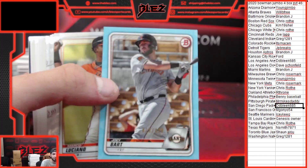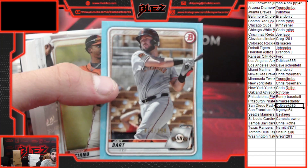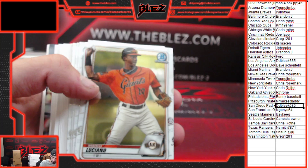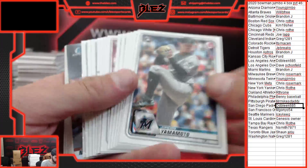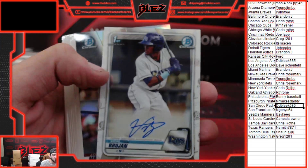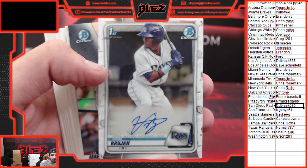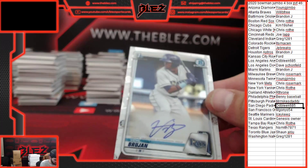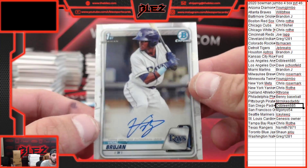Joey Bart, number to 499. Giants. Refractor Auto for the Rays — Brujan. Nice hit, Roth. Diaz and Brujan run together a lot.